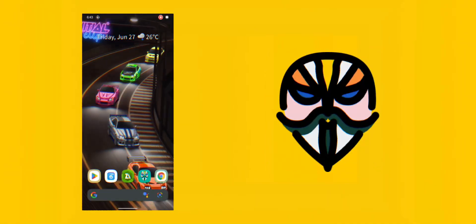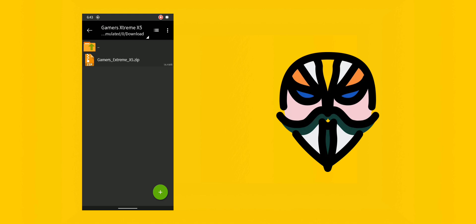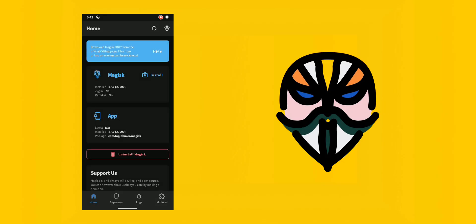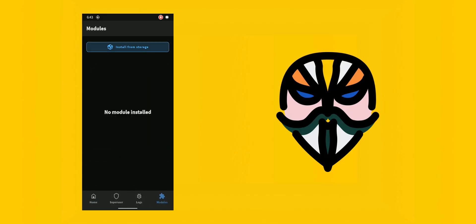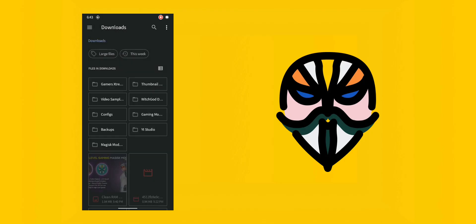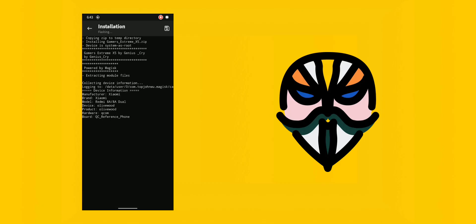Now let's install the module in a quick and easy way. First, download the Gamers Extreme X5 Magisk module from the link provided in the description. Then open the Magisk Manager app, go to the modules section, and tap on the install from storage button. Select the downloaded module file and the flashing process will begin. It usually takes around 20 to 30 seconds. Once the module is successfully flashed, simply reboot your device to apply all the changes.